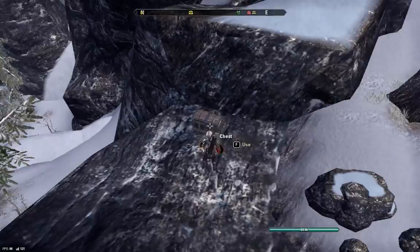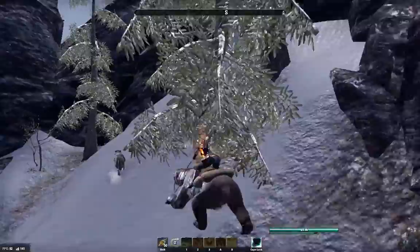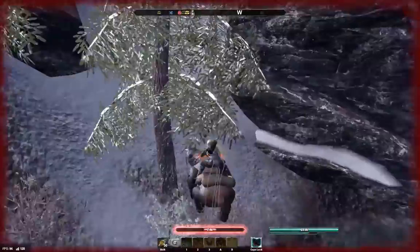The next chest we're going to grab is right in front of me — let's see what we get, just a bad axe. Keep heading along this route, going north, and hug the right rock face until you get down to the river. Right next to where this rubidite ore is, there's going to be another chest that spawns. After you grab that one, keep hugging this river side and keep looking for chests.